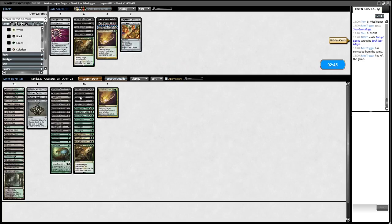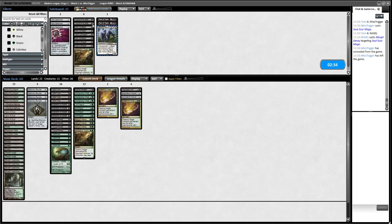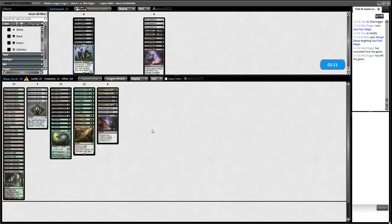Heartless Axe can come in, Engineered Explosives, Maelstrom Pulse, both Collective Brutalities. All the Thoughtseizes can go, Knight's Whisper can probably go, Assassin's Trophy can come in. It's between Spell Bomb, Reign of Tears, and Thoughtseize for the last spots. Assassin's Trophy isn't ideal but if it's one big creature like Kiln Fiend or Lumenarch we need to kill, it's fine. We'll bring in two Spell Bombs - Spell Bomb deals with Lava Dart Lurrus.